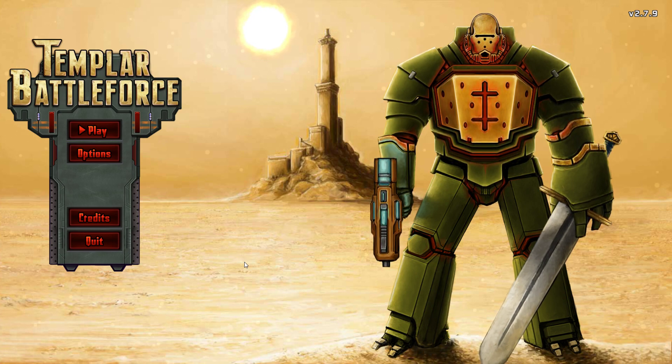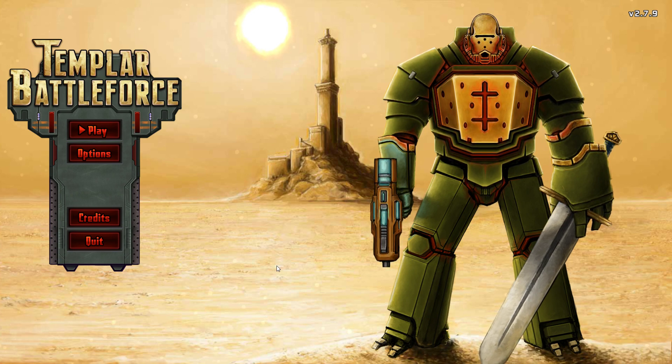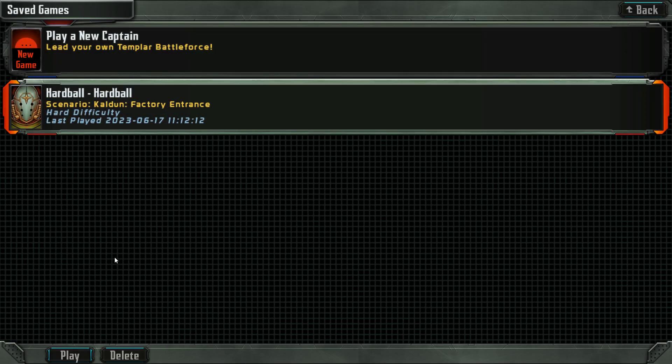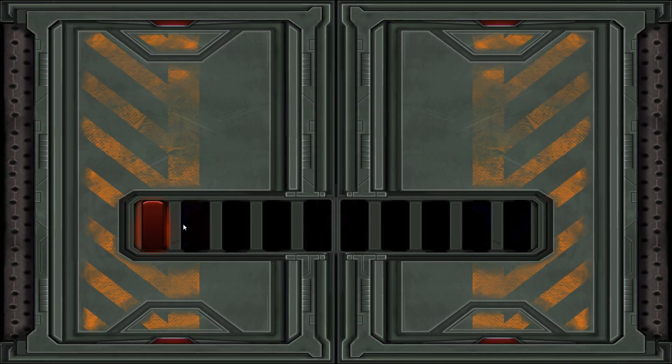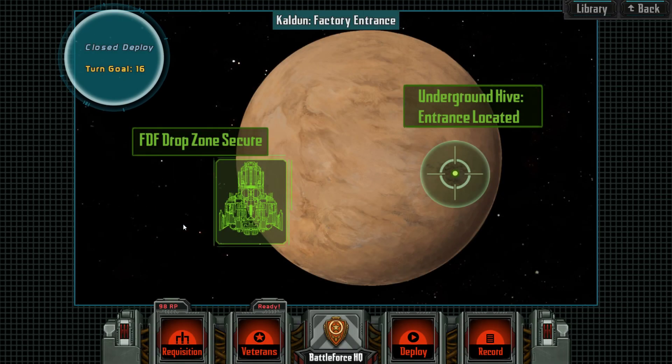Hello Tacticians and Strategists, Templars and Starship Pilots. Welcome back to Templar Battle Force and playing Artball. We have to say we failed the last mission. One of our scouts nearly got killed — she got herself nearly killed but we could pull her out, and now we have to do a second try to get through the factory entrance.